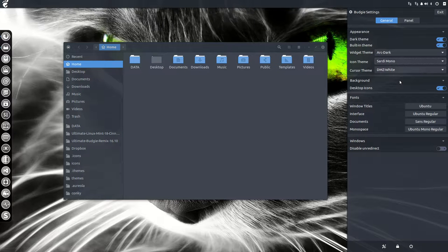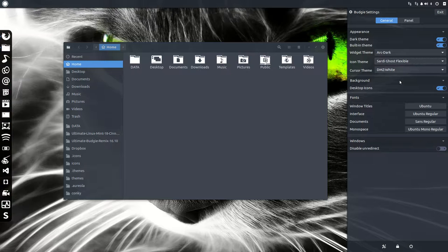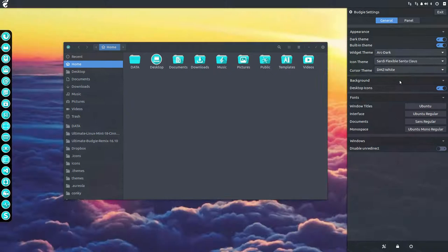I could have delivered you PNGs but you can't change anything with those. I will keep providing SVGs — an SVG is just text, you can change the text. You can say I don't want white icons like these, I want this color, this color, this color. It's all the same icon but just recolored — for instance, for a Matrix wallpaper you get green icons, or for a Tron wallpaper we changed it to Tron colors. Anything is possible really with the Sardi icons.